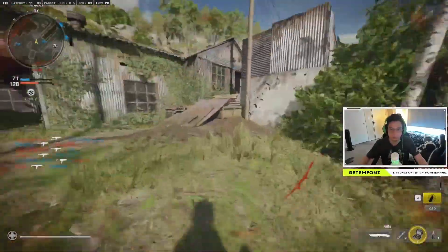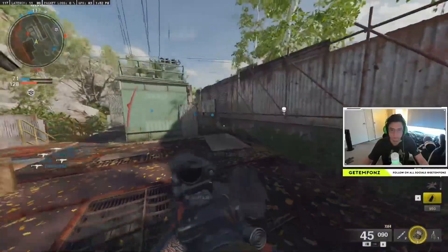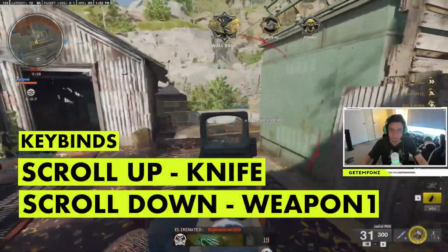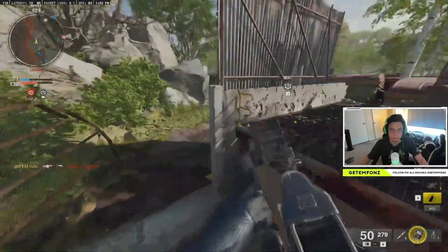I'm using scroll up to go to the knife and scroll down to go back to my main weapon. Feel free to use whatever binds you want. If you're on controller, try it out and see whatever button works for you.